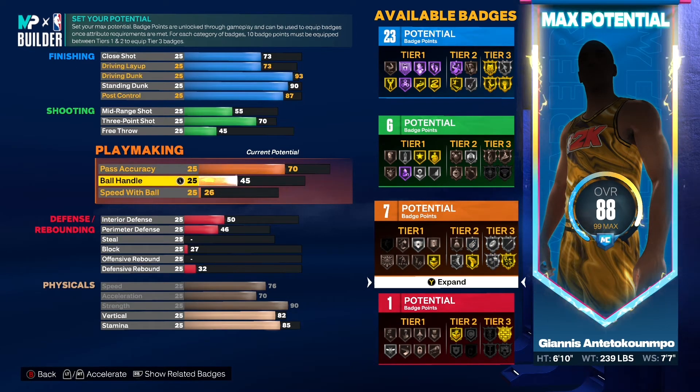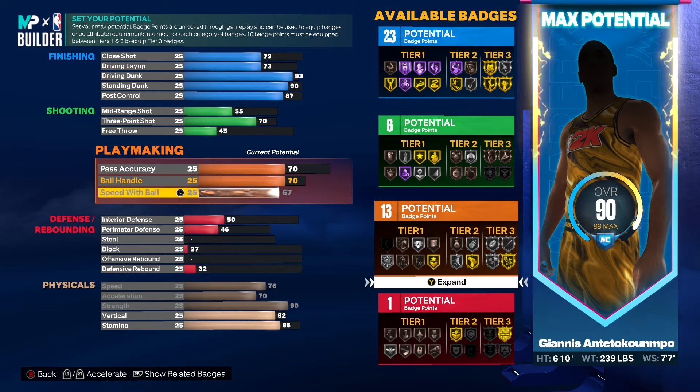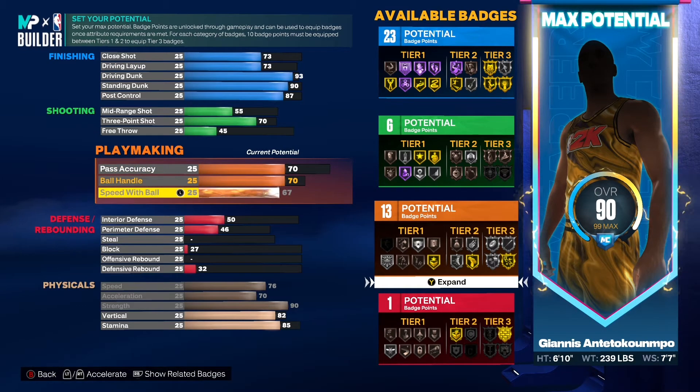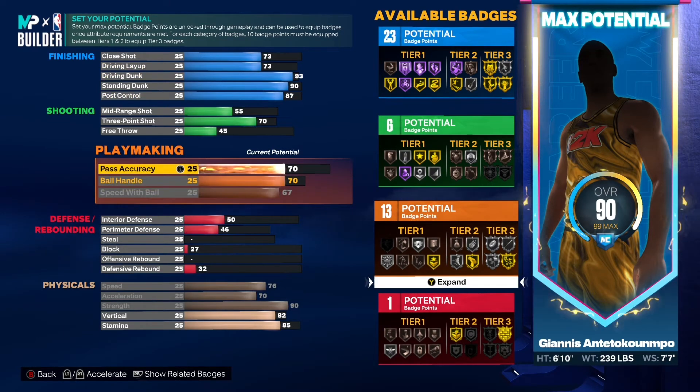For pass accuracy I went with 70, and ball handle 70 as well. With the playmaking aspect of this build you're going to unlock some really good animations for a big man that allow you to dribble pretty well. They look a little low but trust me, you can get some good animations with this.